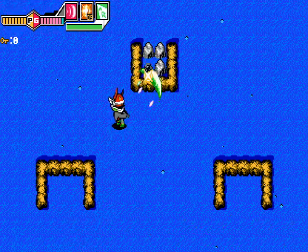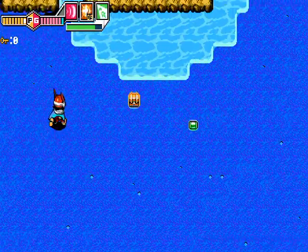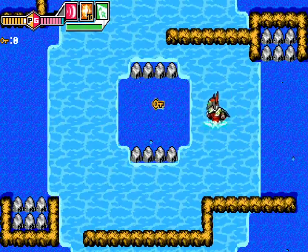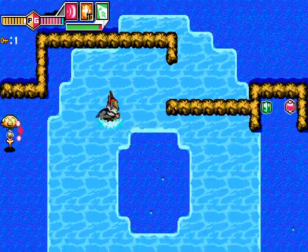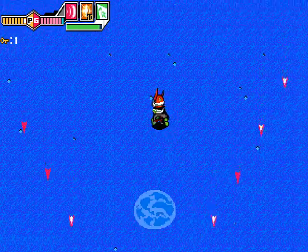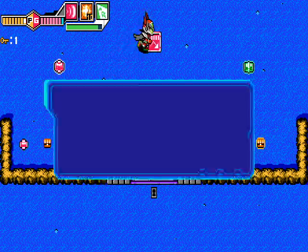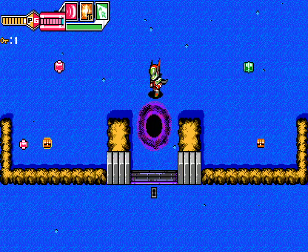Yeah, nice try bub. Let us get Energy Guard — prevent your gun level from dropping when taking damage. Guard disappears after one hit, but it will regenerate again over time. Yes! Now we won't lose our gun instantly.